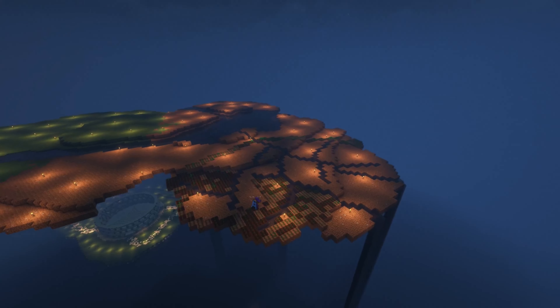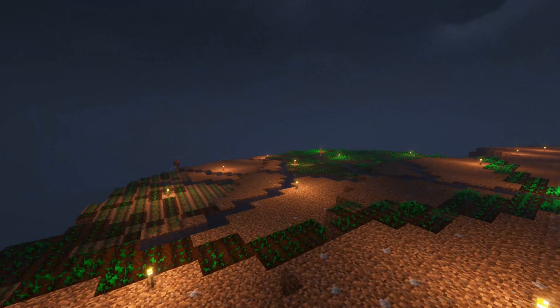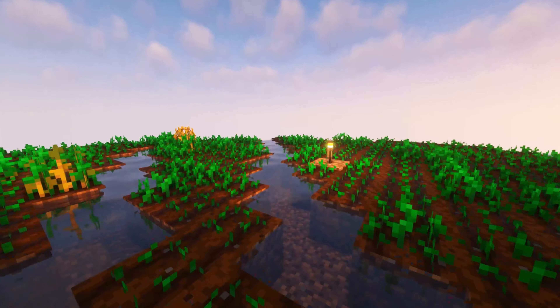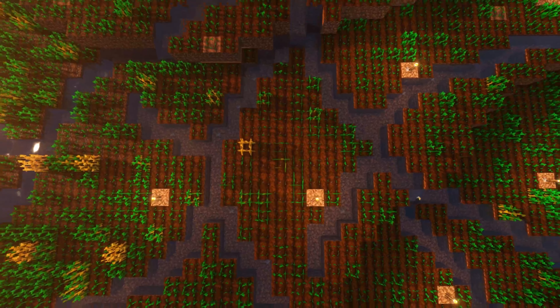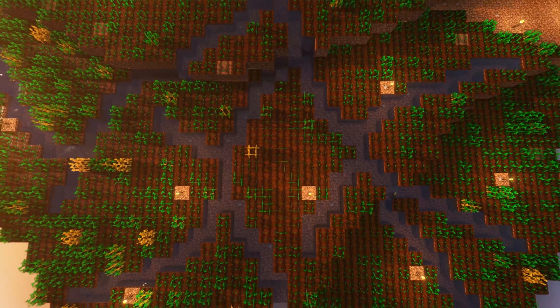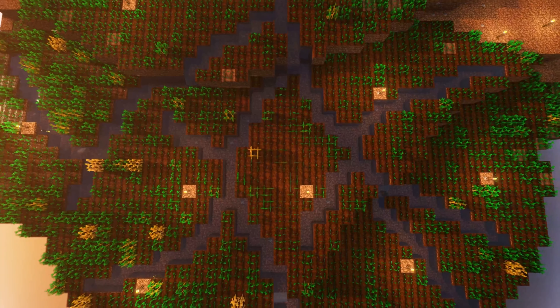I then also added a big wheat field to the island right next to the lake, around lots of little streams so that the soil would be properly fertilized. The reason that field was there was so that I could sell packed mud, which you need wheat to make, so I thought it would be fitting to sell it in a wheat field.